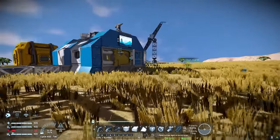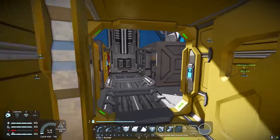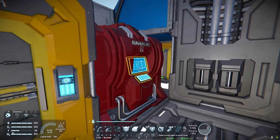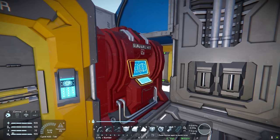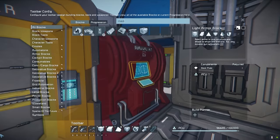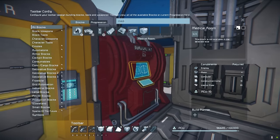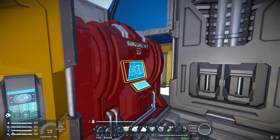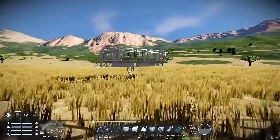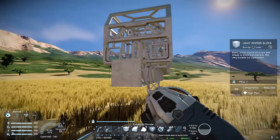I'm just going to go recharge my suit real quick because I'm running low on juice. If you've got silver, you can actually make the large medical room — it's going to heal up your health and re-energize your suit so much quicker, literally takes seconds, rather than just standing there for ages.